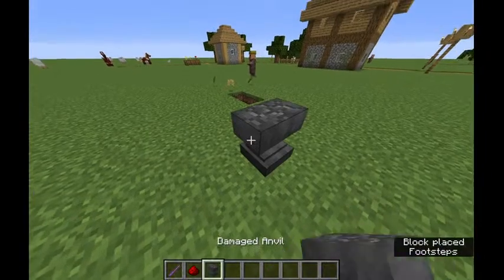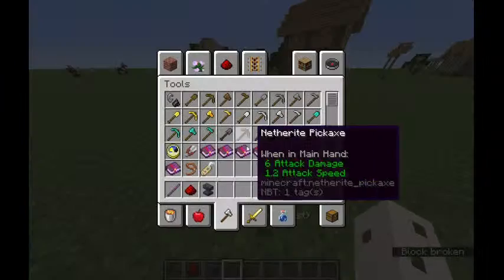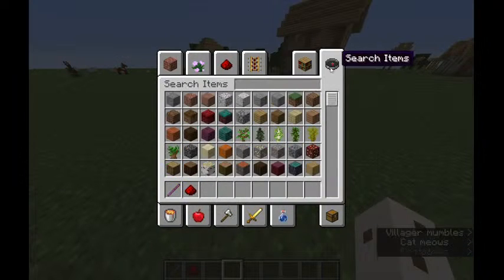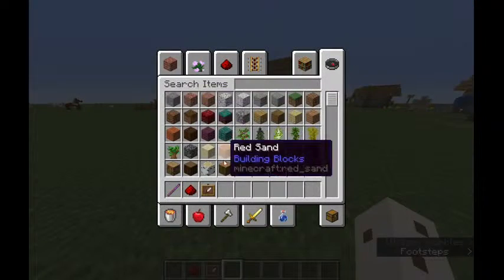You probably can't do anything with an anvil — unless... 'Damage?' Oh well, 'facing' of course. I was going to say maybe the amount of damage it's taken. What about an item frame? I'm sure you can do really weird things with an item frame — unless maybe you can only rotate it, in which case I'm very sad.